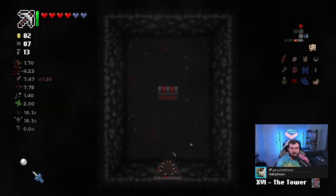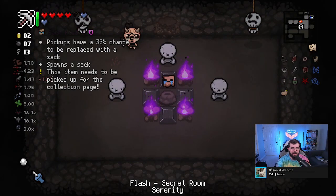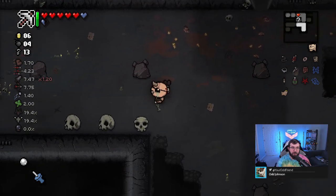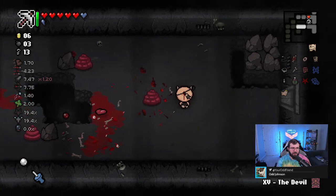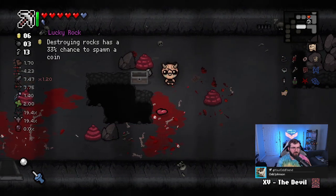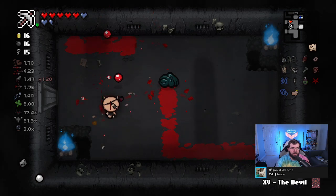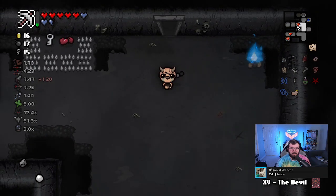Maybe I'll go check out my cursed room - there could be something kind of nice in there. Red heart and Guppy's Tail! Now I kind of wish I still had the devil's tail for the keys. Is the Hanged Man card one you have to unlock? I am so unknowledgeable about the unlocks in this game. After Rebirth, there was a point where I knew most major unlocks by heart. After Afterbirth came out, I was excited, played a bunch in college, and then stopped. When Afterbirth Plus came out, I might have gotten it, but I don't think I actually played any of it.